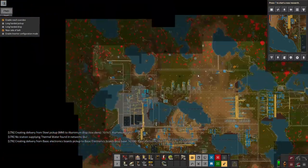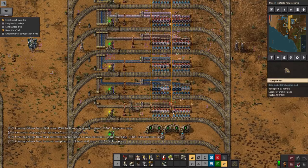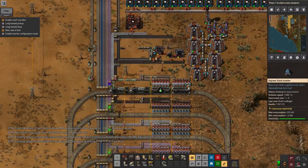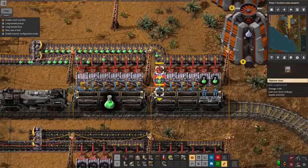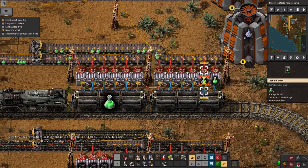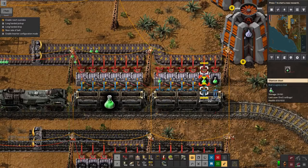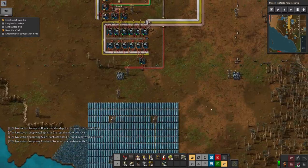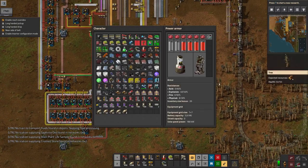So that's working fairly well, bringing all that up. I've discovered I have a complete inability to put inserters in the right way around - these are all pulling out of these crates into here, and then out of this carriage back into these crates. So that needs fixing. I'm running slowly - that's another thing: now that I've got green science, I've researched pure portable fusion reactors.